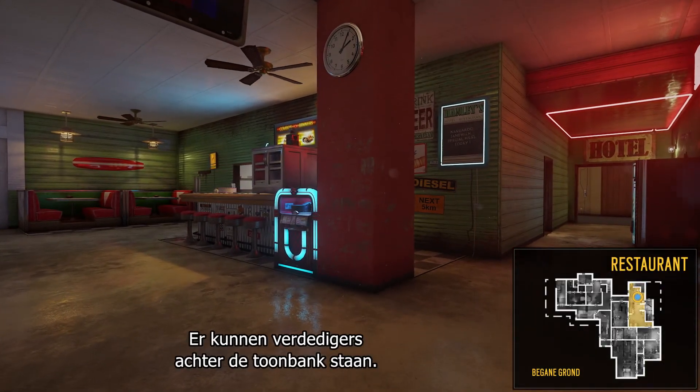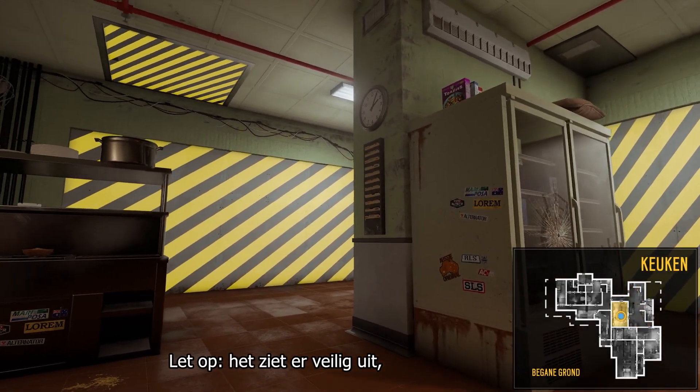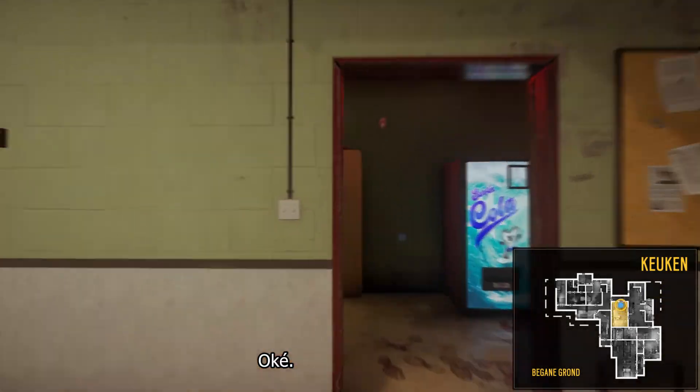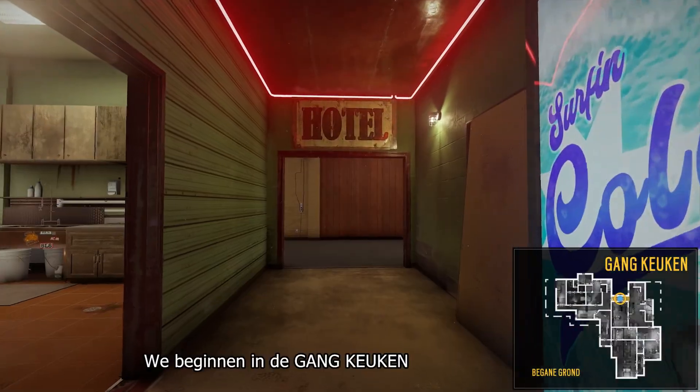The restaurant includes the restaurant stairs which lead to the mezzanine on the second floor. Stay on your guard here — defenders might be positioned behind the counter. We move into the kitchen, which has many destructible walls and a hatch. Note that though it may look safe, the kitchen can be a tricky room to defend.